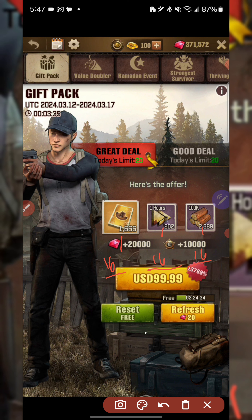We already know what the gift pack gives per unit, but what does it give times 16 purchases? Using a calculator: 202 hours times 16 equals 3,232 hours of speed-ups. Then if we take 100k resources, multiply by 16, and then multiply by 2,389 — we're looking at about 3.8 billion resources.